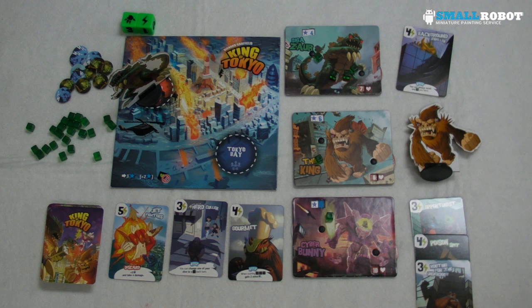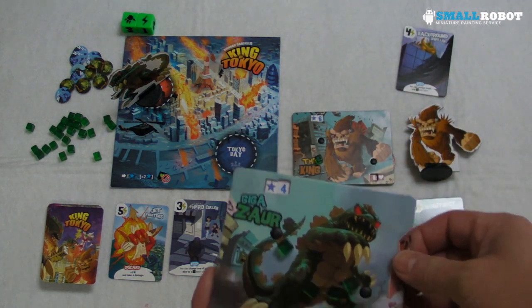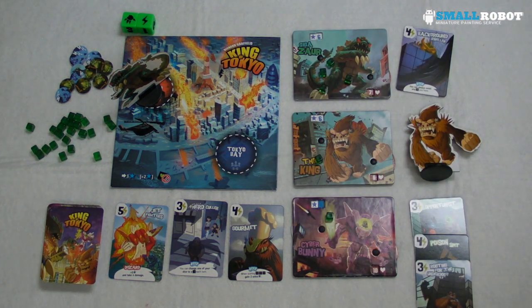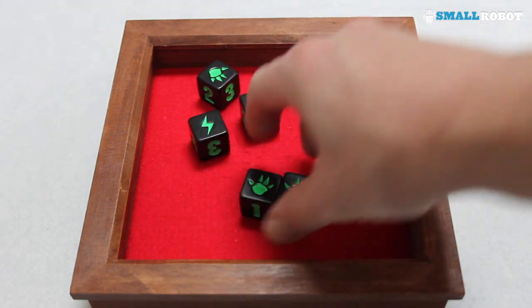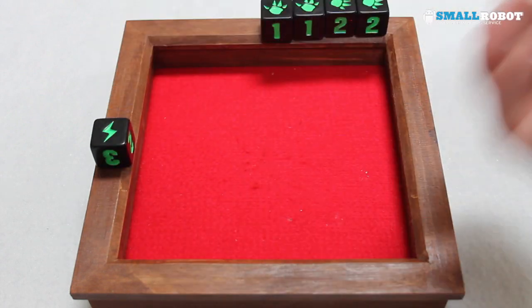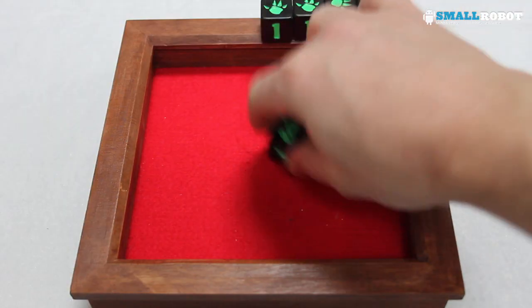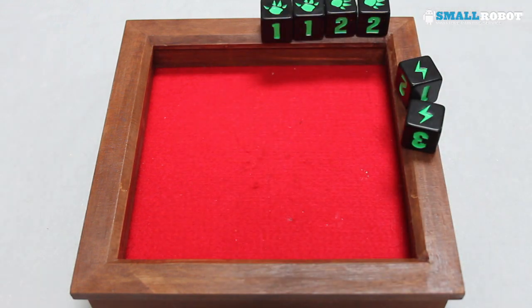Back to Gigazor — he stayed in Tokyo for a complete round, so he gets two extra victory points. He has a keeper card that lets him always reroll threes. He rolls three hits. He takes two energy and uses his keeper to reroll a three, getting two more energy — six energy total. His four hits go to everybody outside of Tokyo: Cyber Bunny goes down to six health, the King goes down to four.